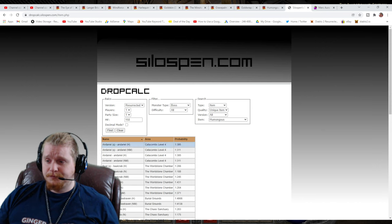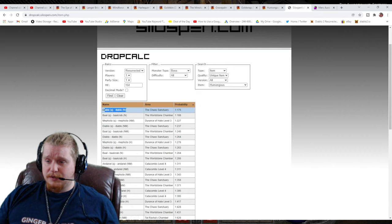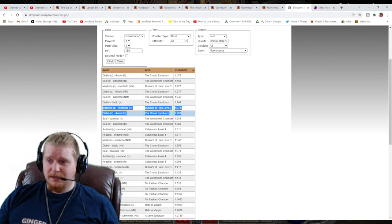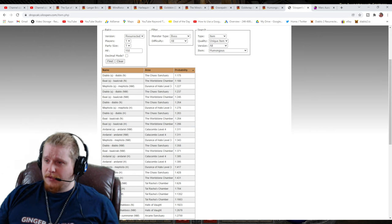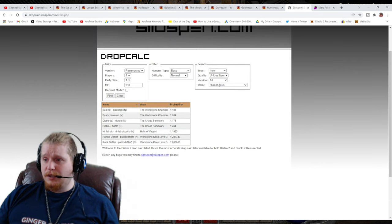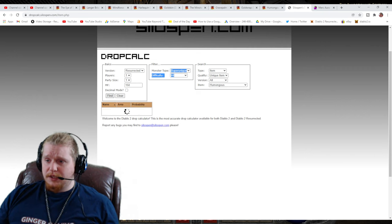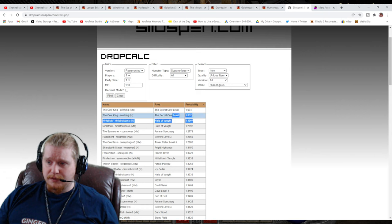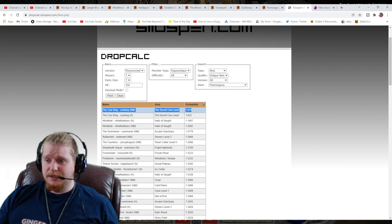Let's take a look at the bosses. Diablo as a quest is the highest percent chance at 1 in 175 in normal difficulty. Non-quest Diablo is also very high in normal difficulty. For some reason, Mephisto in Hell has a very high probability there. I feel like if you were specifically going to use this item, you'd probably want to use it in normal difficulty. So Baal, Diablo, Nihlathak, and the Defilers in normal difficulty all have a pretty good chance of dropping this item. And it looks like Nightmare Cows is one of the best places to farm for this, because Cow King has a 1 in 674 chance there, and he's relatively easy to get to and kill.